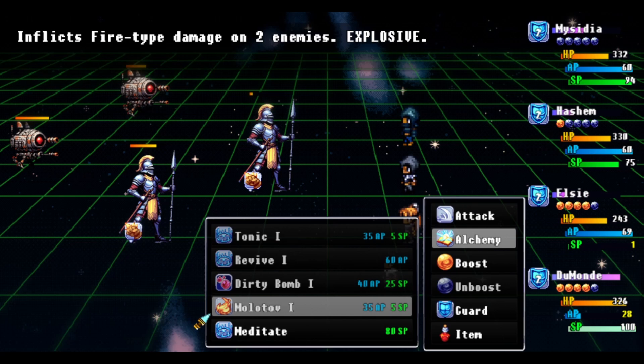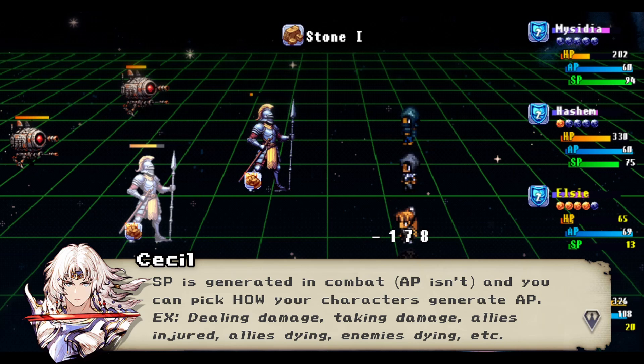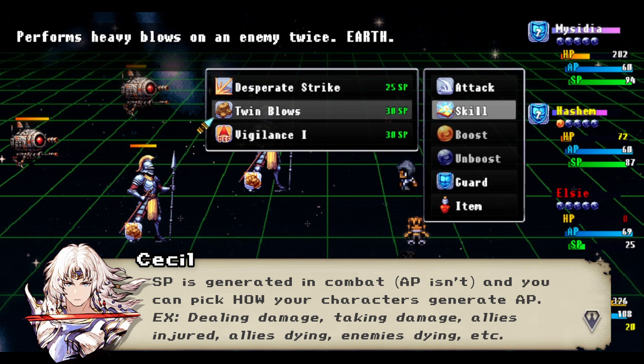Losing AP to ink wasn't a big deal early on because I didn't have many SP skills, but I can see where that might get risky later. SP is actually generated throughout battle, and you can set a mode for each character that determines how they build SP. My main character attacks a lot so I gave him the bruiser setting, gaining 12 AP every time he attacks. Dumond doesn't regular attack at all, so I gave him a style that gives him 8 AP whenever an ally is attacked. This mechanic is cool — there might be fights where you need to switch modes depending on what a character is doing.